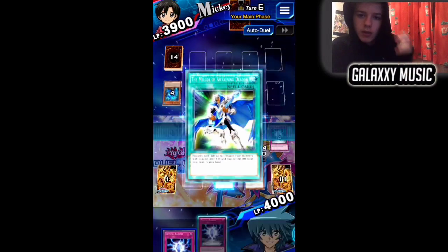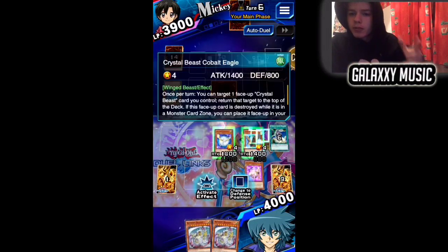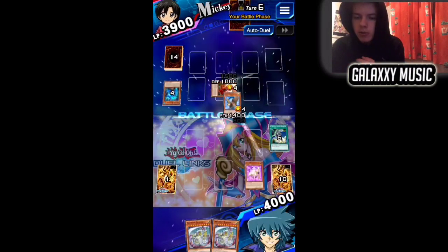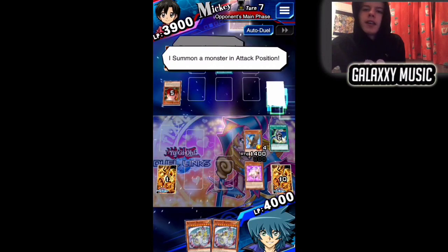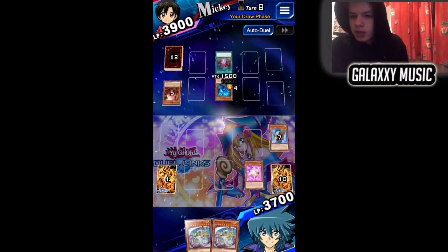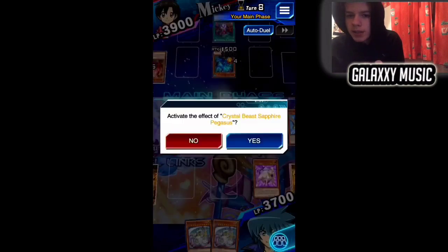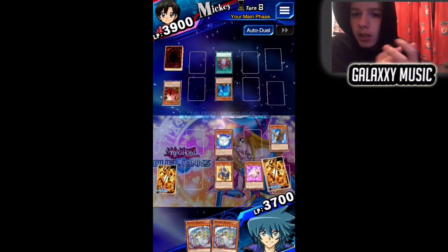I remember playing against someone with a Lava Golem deck — they put the Lava Golem on my side of the field, but I still managed to beat them using the Crystal Beasts. Lava Golem needs two monsters, but it actually helped me get rid of the one monster I needed gone. Then Rainbow Dragon hit the field, Rainbow Over Dragon came out, and they had an Enemy Controller in their back row — but I had one of my own, so I switched their attack position monster to defense.